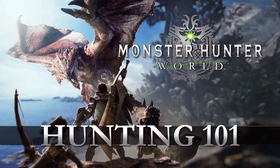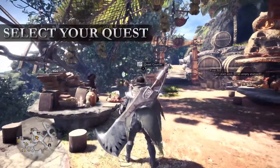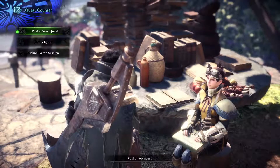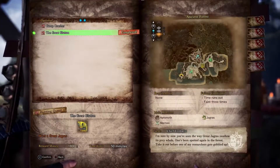Hello again, Greenhorn, and welcome to Hunting 101. To select a quest, visit your handler. Her book contains various intel on the mission parameters and the voracious beast you're going to slay.